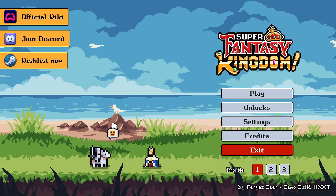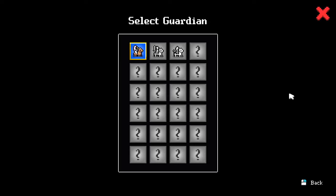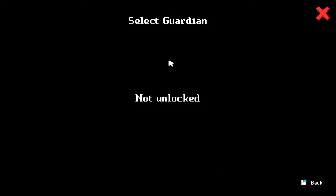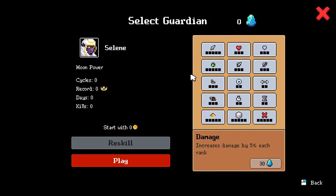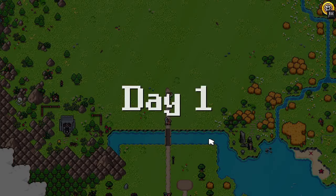Hello everyone, welcome to Super Fantasy Kingdom let's play. We can select the guardian - wait, it's grayed out. We only have one named Celine and she has one power. I have no clue what this game was about again. You have to rebuild your kingdom - it's like a city builder, a tower defense hybrid. So it's a smoke-light tower defense and base building. Let's see how it plays.